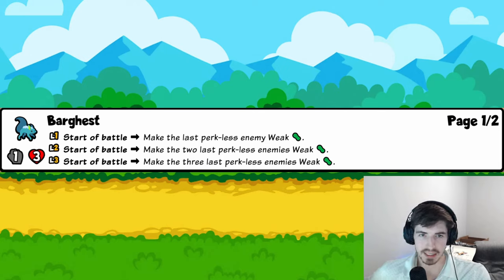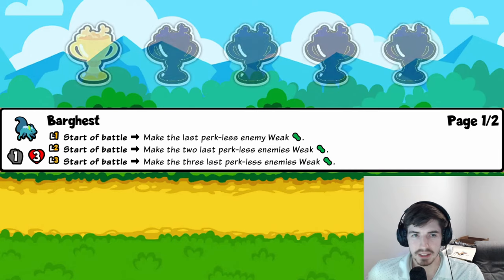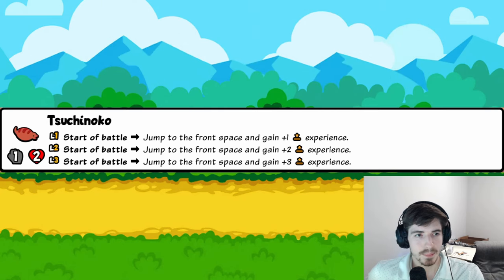Bar-bar-guest: makes the last perkless enemy weak. If this wasn't perkless I'd say four or even five stars — it pairs really well with pets targeting the back line. But the enemy could just put whatever perks they want on their units, so the Weak ailment gets overridden and is kind of whatever. One trophy — I don't think it'll be that good.